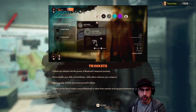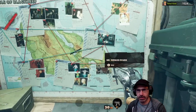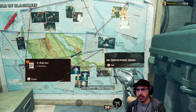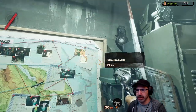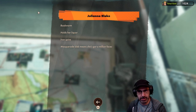So there's a temporal anomaly here in Black Reef. Dr. Wengie Evans — brilliant scientist, never stops working, chip on her shoulder, never seen her carrying a slab. Well, this is creepy. These are people we'll eventually get to know. Juliana Blake — bookworm, holds her liquor, iron spine. Masquerade slab means she's got a million faces. I have no idea what that sentence means — masquerade slab means she's got a million faces?